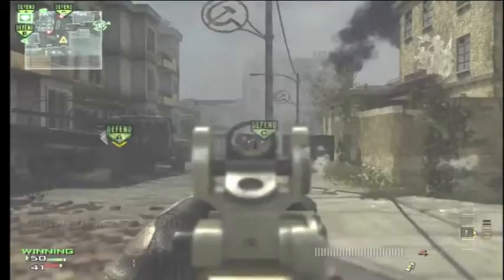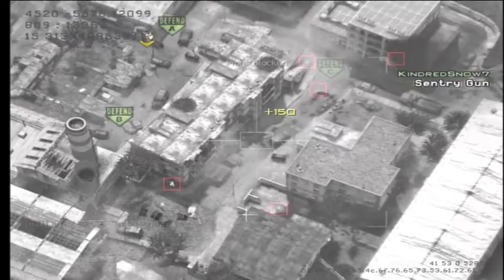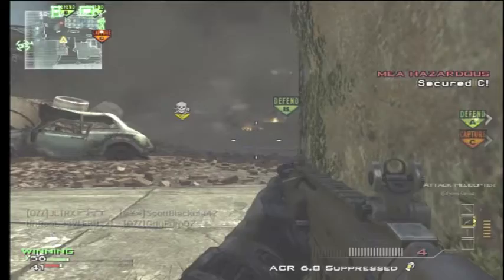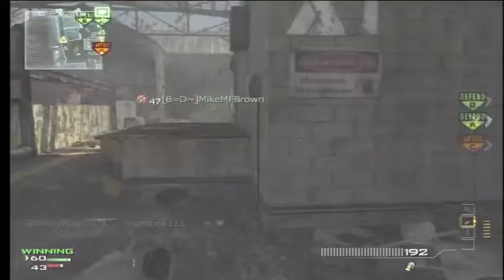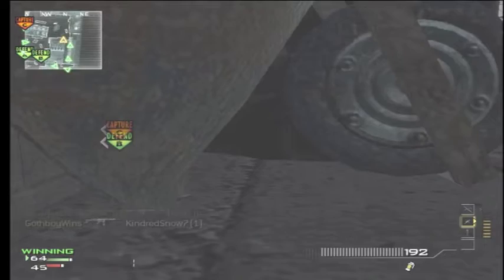They added the MOAB in there, which kind of made it harder to get a nuke. It's basically a nuke that just doesn't end the game. I also like the support killstreaks, which are basically for people who either want to help the team or can't normally get a lot of killstreaks using assault.